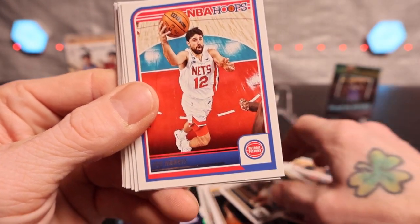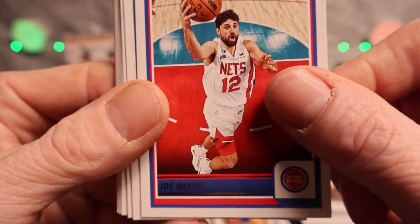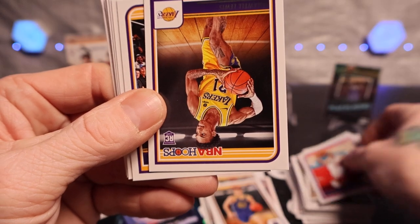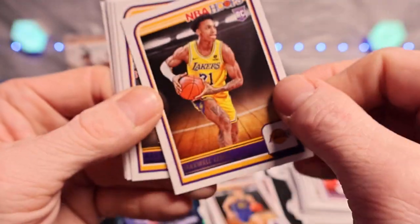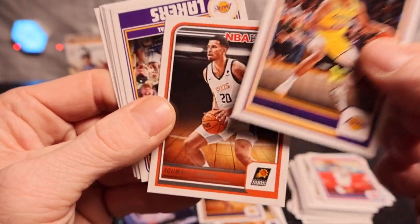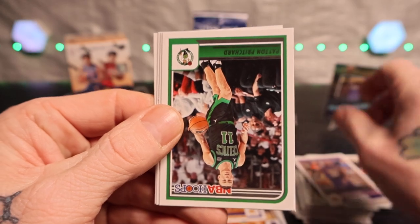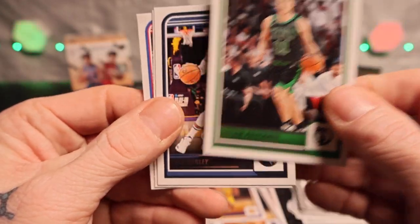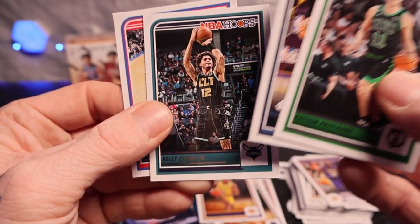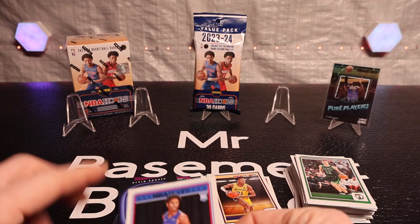Brandon Ingram. Joe Harris, Franz Wagner, Obi Toppin. Maxwell Lewis, Max Chrissy. Shaq - Payton Pritchard, Mike Conley, Kelly and Tyrese. Yeah, that one was tough.